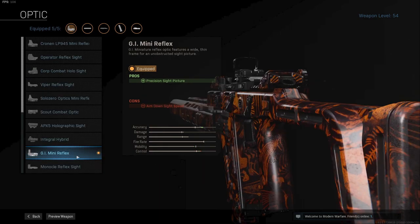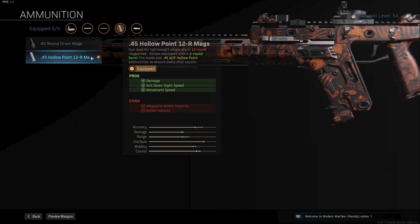Up next I am using the Tac Laser for faster ADS speed, aiming stability, and aim walking steadiness. Next up is the GI Mini Reflex. While normally I would not use a scope, in this case I will. You only have 12 rounds in the mag, so accuracy will be very important, so having a better sight is a good option in my opinion. And of course the 45 hollow point 12 round mag — this will make it a burst weapon.